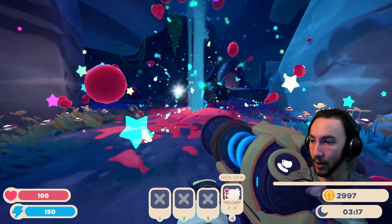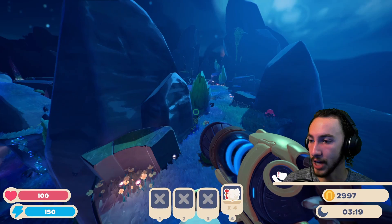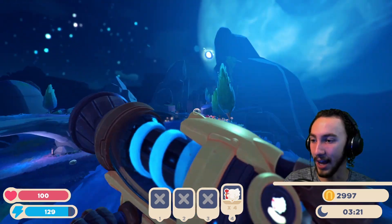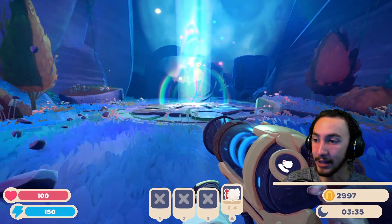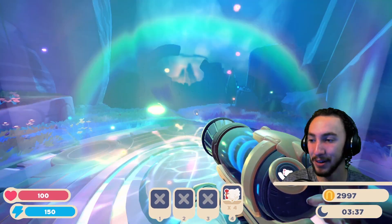Gordo popped. Jet up, and we can activate the teleporter. And here we go to the Ember Valley.